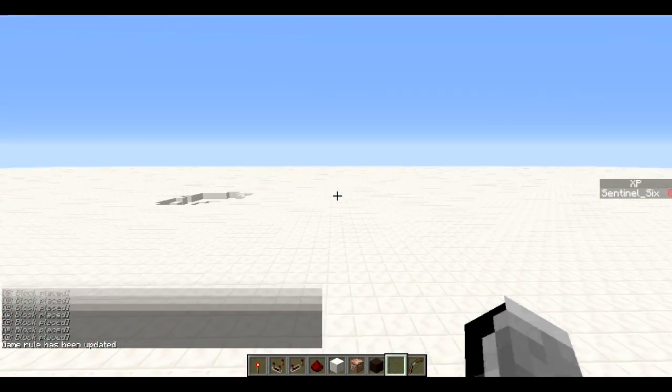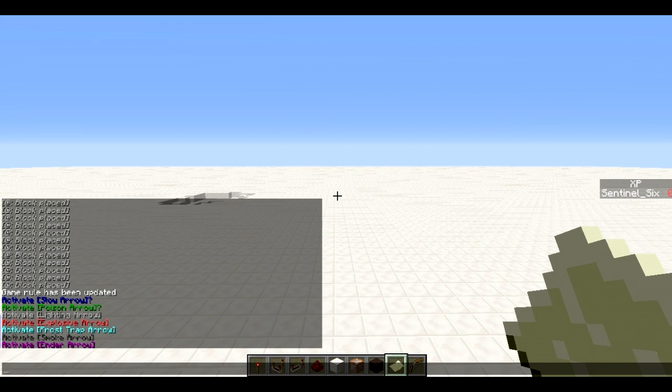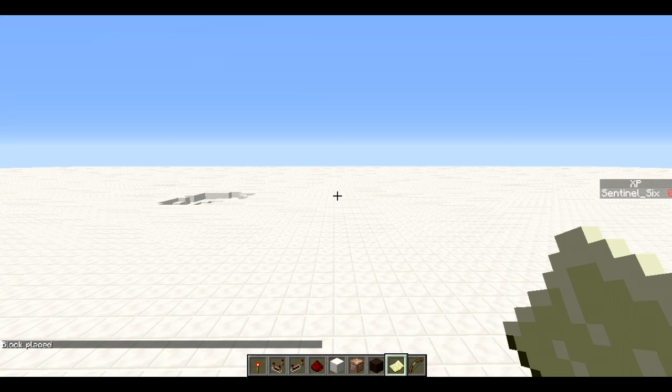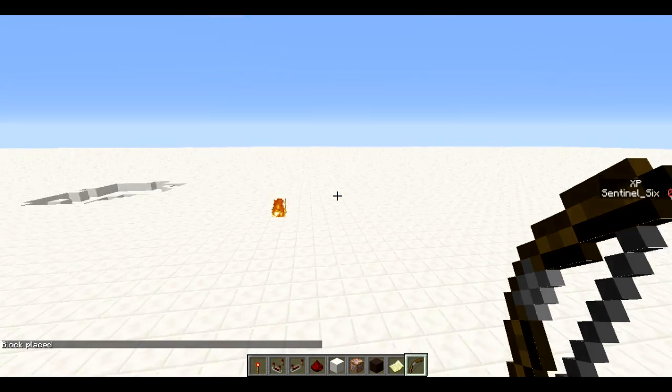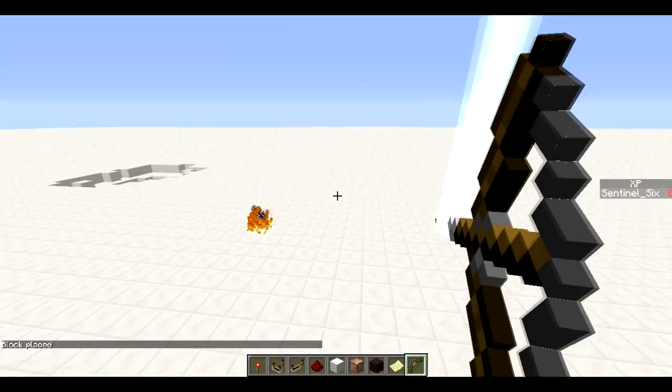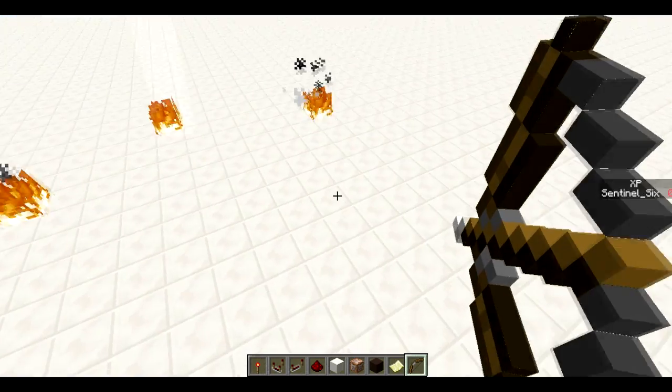Before we only had slow, poison, and explosive arrows, but now we also have a lightning arrow, frost trap arrow, smoke arrow, and an ender arrow. Let's start with the lightning arrow — I've got a normal bow here and lightning hits wherever you shoot it. Pretty cool, pretty straightforward.